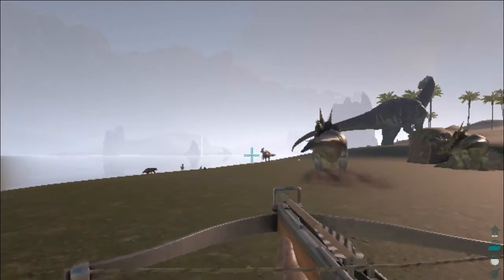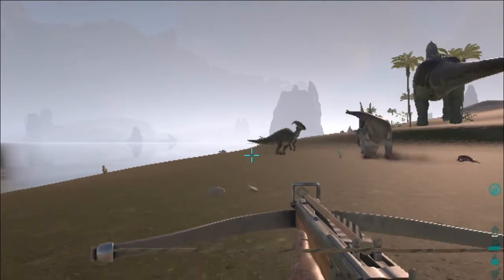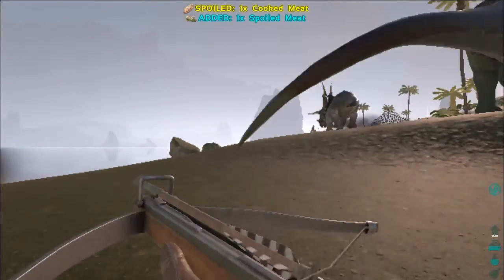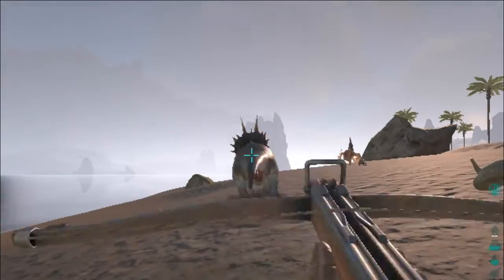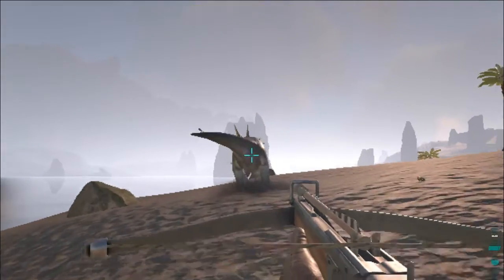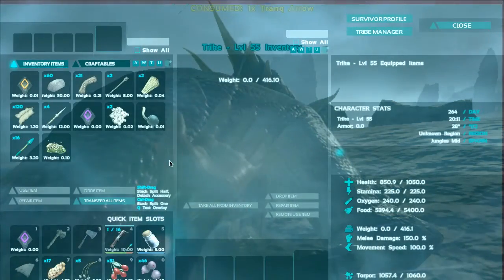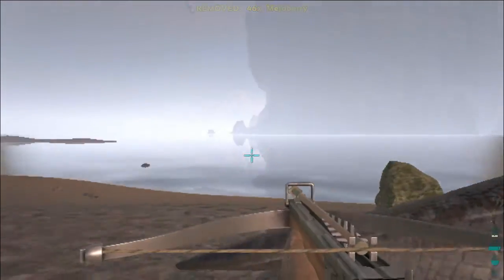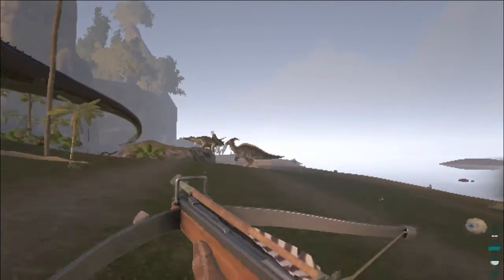I'm so afraid that the other trikes might gang up on me, so I let the trike move a distance away from the rest of the herd. The brontosaurus is also quite nearby — don't want to hurt the brontal. One more arrow and it's down. Let's feed it some mejoberries and go back to the community area to see what we need to fix.